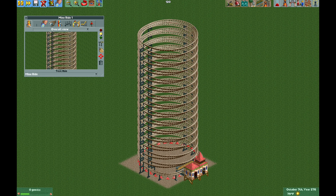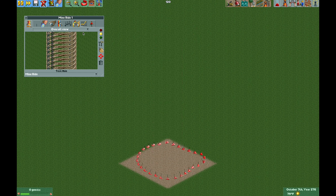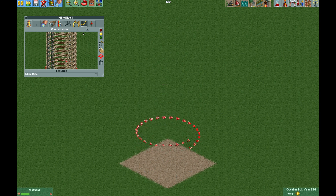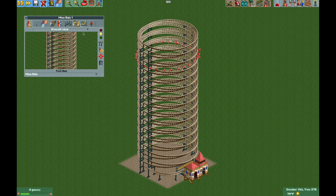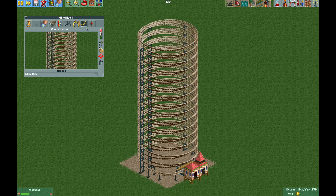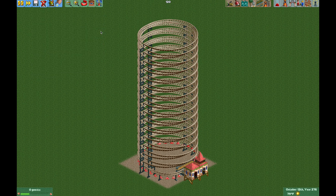Now we can test it and it should work as we'd like it to, except for one problem. It looks a little weird coming out of the station with the sharp turn, but then it starts looking normal and hits the chain lift so it speeds up. As it nears the top, we run into a problem — the train actually runs into itself and gets stuck. So I'm going to close the ride, reset it, test it, and close it again. Now we have the vehicle spawned.